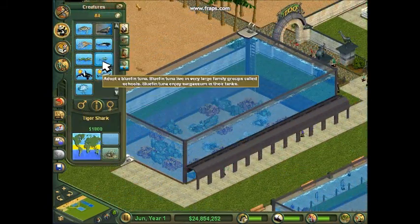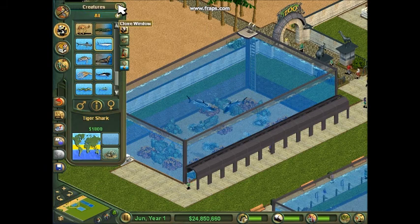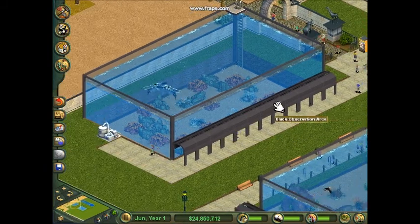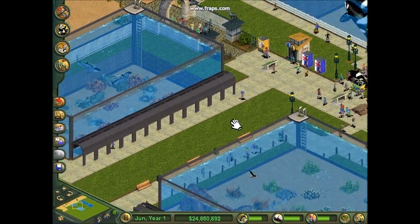Now we're going to be adding tiger sharks to this new exhibit I just constructed. We're going to add a male and a female because we want to breed — more about breeding later on. We constructed this exhibit with black observation areas and we're looking forward to adding onto it.